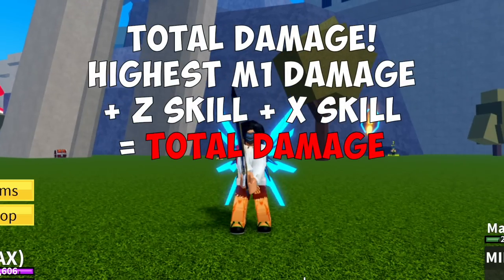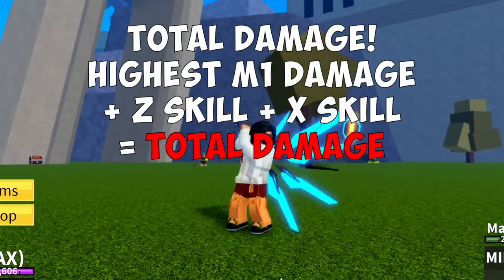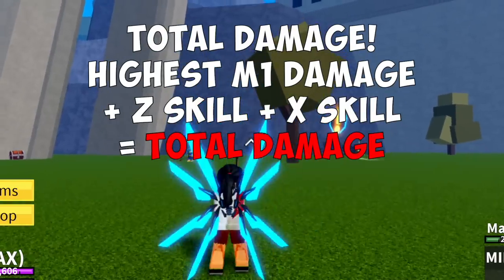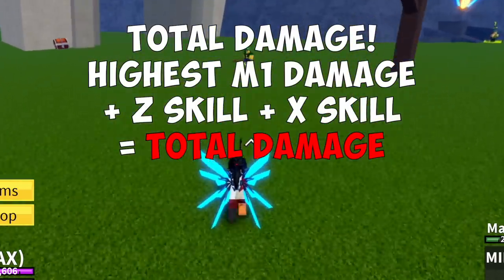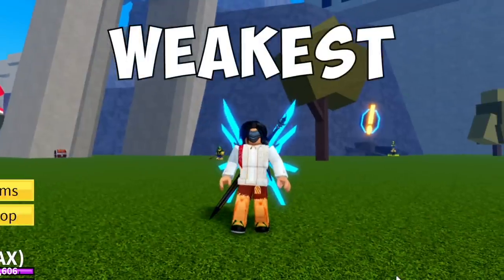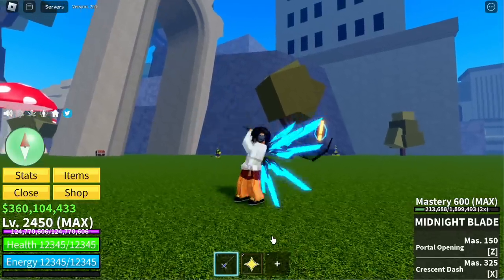This is my formula for getting the total damage. As we all know, we have more slashes on an M1, so it's the highest M1 damage plus the Z skill plus the X skill — that is how I computed the total damage. Okay, so time to start with the weakest. First sword, number 16, is the Midnight Blade.